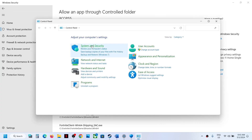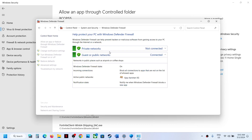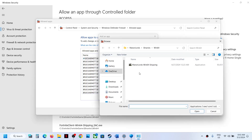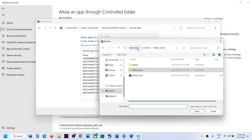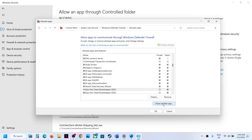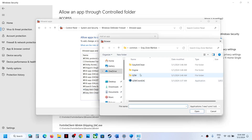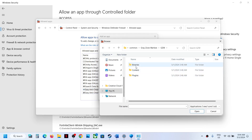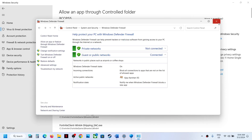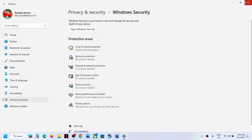Now type Control Panel in the Windows search box and click on it. Go to System and Security > Windows Defender Firewall, then click Allow an App or Feature through Windows Defender Firewall. Click Change Settings, then Allow Another App, click Browse, go to the game installation folder, select the main exe file, click Open, then click Add. Repeat this for the Binaries > Win64 exe file, click Add, then click OK.